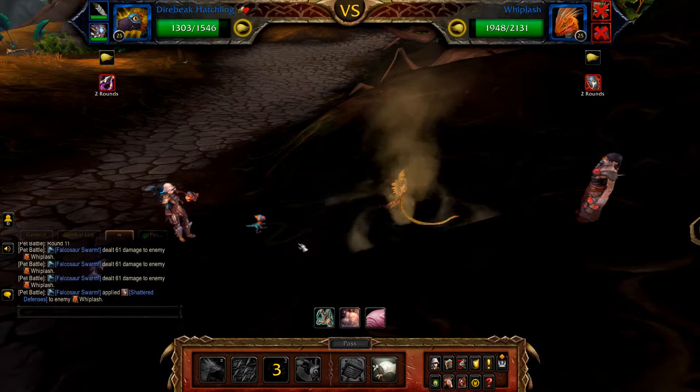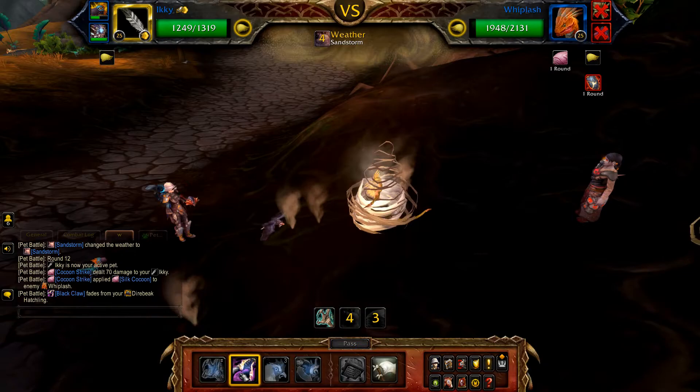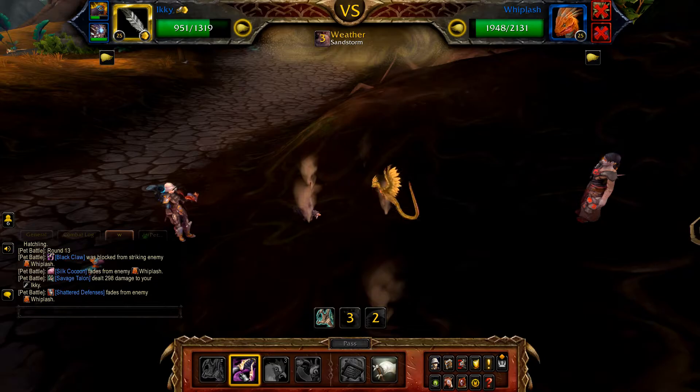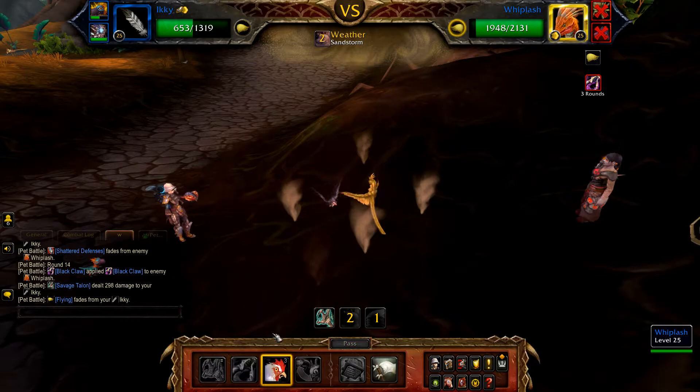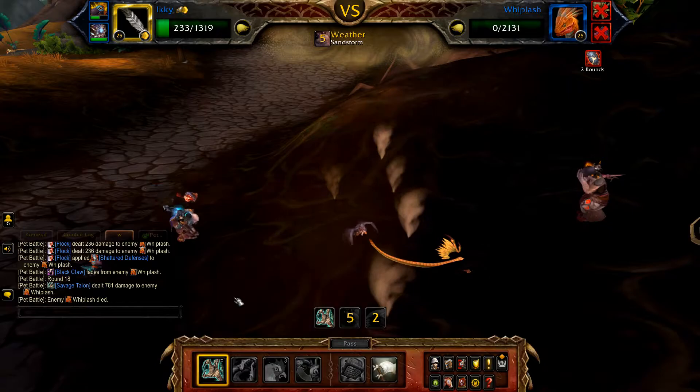Then swap out to Icky. With Icky in the battle, cast Black Claw until the debuff is applied, then follow this with Flock. Once Flock has finished, cast Savage Talon until the fight is won. If needed, use your backup pet to clean up.